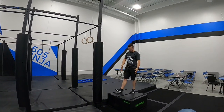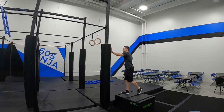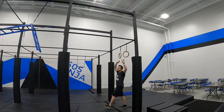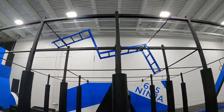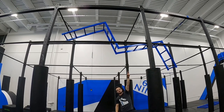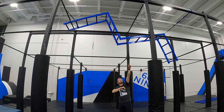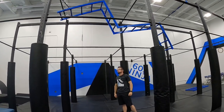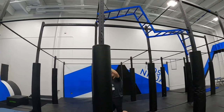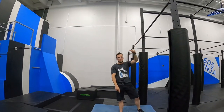Next obstacle — Ladder Lane. Starting here is the start. You're allowed this post, these two rings, this bar, and the ladder. Right here in the center there's a bar marked with white tape — that's the halfway point. Ladder Lane is a two-point obstacle: if you touch that bar or any of the bars past it, you get your halfway point.